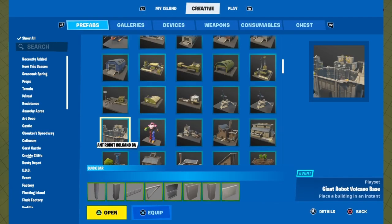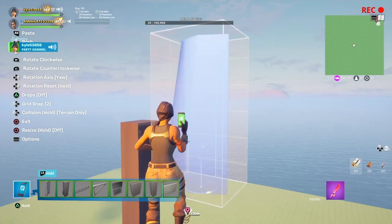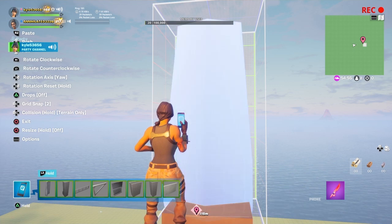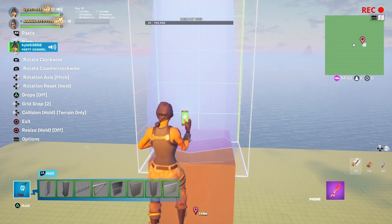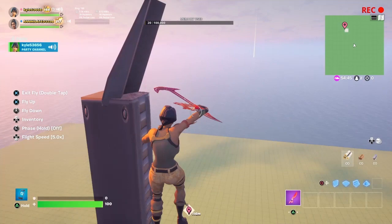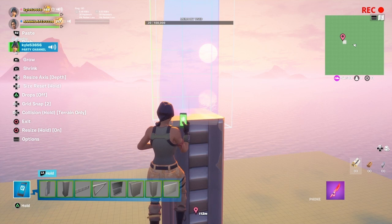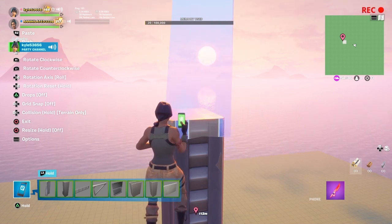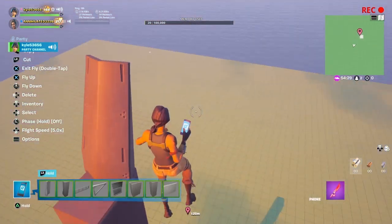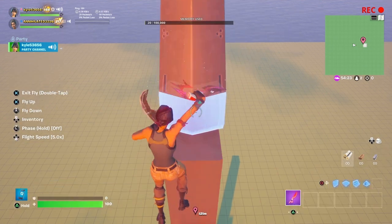Now go back to the prefabs, back to the robot gallery, and grab this piece right over here. This will basically be for the top of the collider. I've been having issues but I think I know how to solve them — place it, grab it again, and tilt it. As you can see this tilts a bit too far in, so I'd like to do my own tilt. Get it back to normal, take grid snap off — very risky move. If you want you can resize it a bit; I wouldn't recommend it but go ahead.